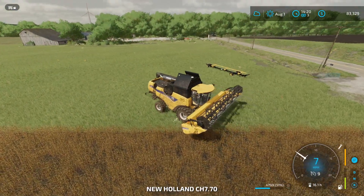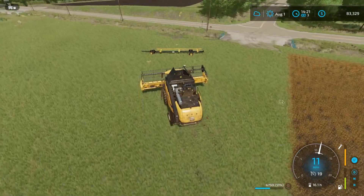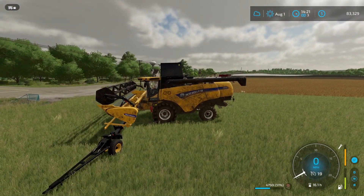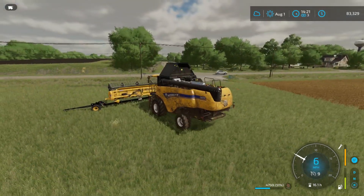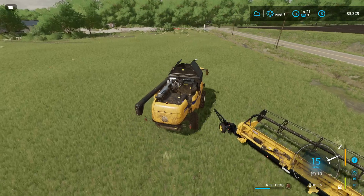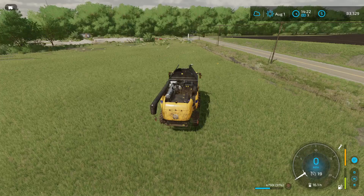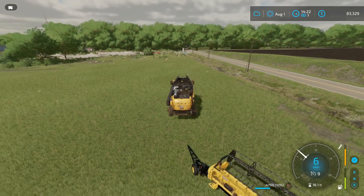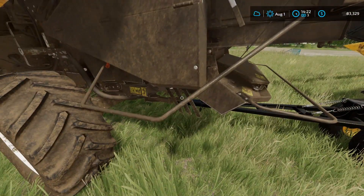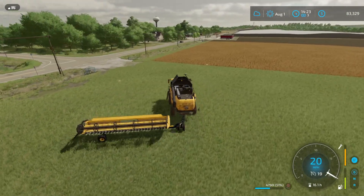People die every year in grain bins, running over themselves with equipment - it's terrible. Okay there's 4,700 in here and we got 9,000 left, so that's 13,750 extra. Sorghum sells for $529 at the best price - about 500 per thousand. That's extra grain left over after these contracts. Actually doing pretty well with that. And we're gonna have even more left over - I think we'll go ahead and take this over to field 29.